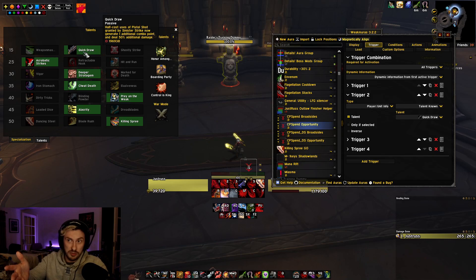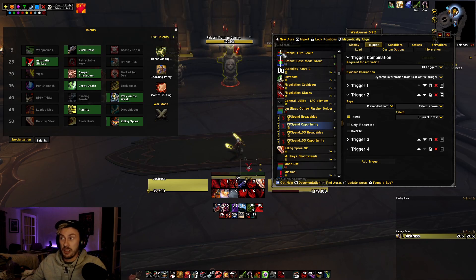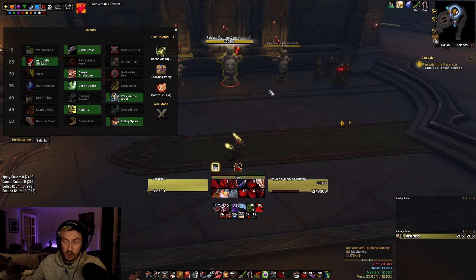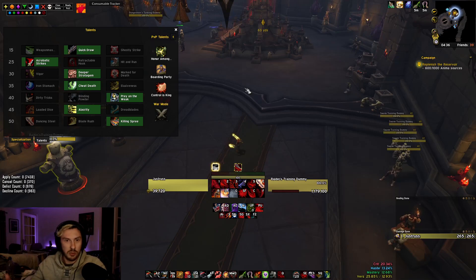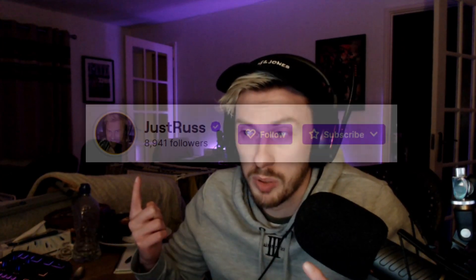That's due to the Quick Draw talent. So yeah, that's pretty much it — use those Weak Auras, I'll put them in the description and in my Discord as well. They'll take your mind off one thing: if your combo points line up with the arrow, use a finisher. If you're at max combo points and past that arrow, use a finisher as usual. Hopefully it helped and opened your eyes — or at least the Weak Aura helps. Let me know if it did in the comments, and feel free to jump into my Twitch stream.